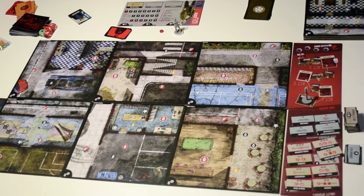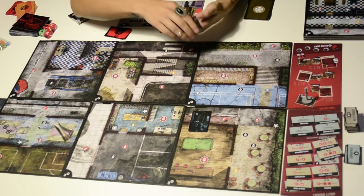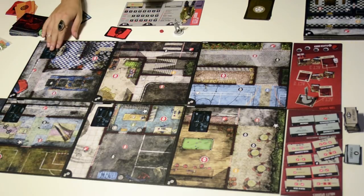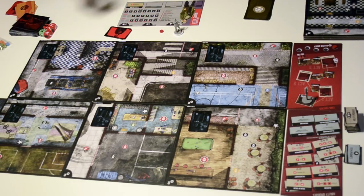Shuffle the rest of the boss cards and place one on each den — there is a denoted space for that, marked by red dots. This is where each boss is hiding. Then take the big bosses, shuffle them together with the rest of the deck, and put it aside.